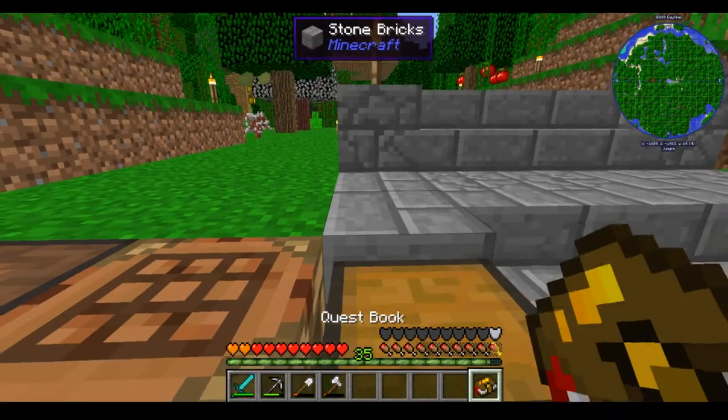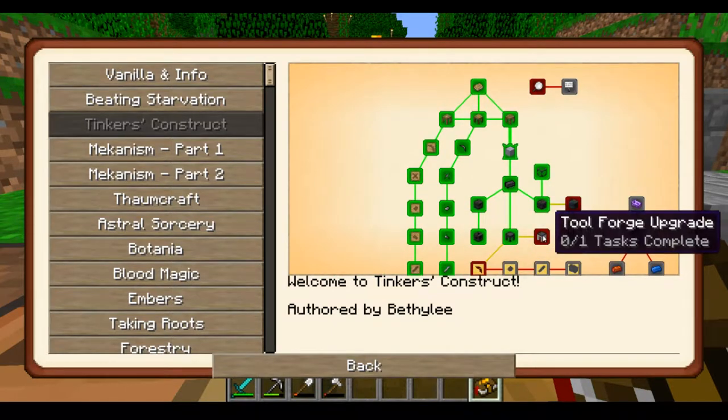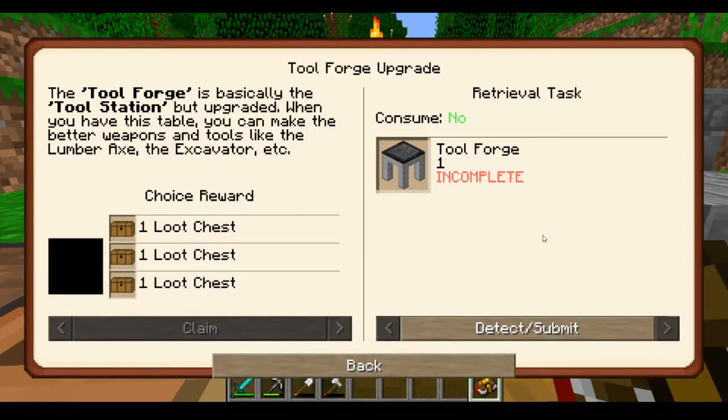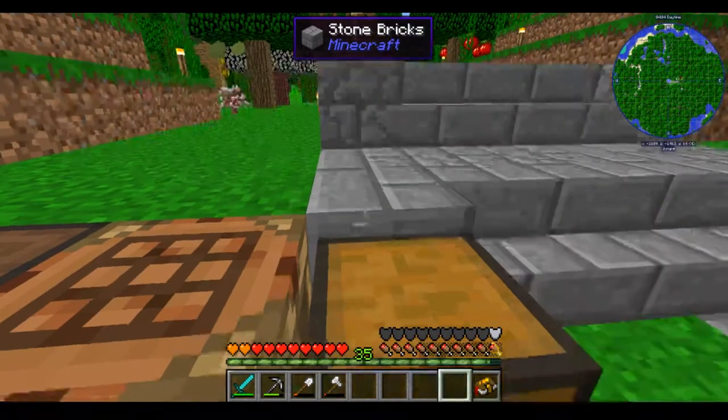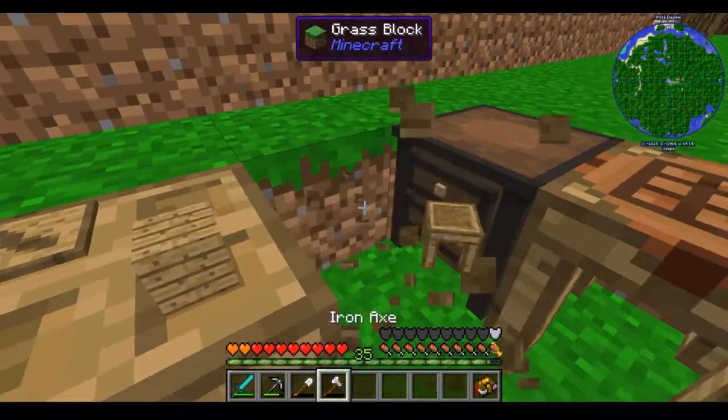Now I'm gonna get back to the quest book itself — first I'm gonna build a tool forge, then I'm gonna work on getting started on some of the casting stuff. Now, the tool forge is what you use to make your bigger tools — it's an upgrade of the tool station.